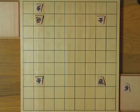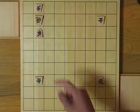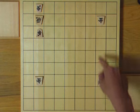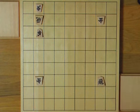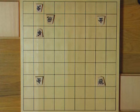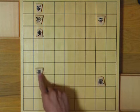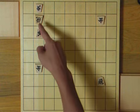Have you found it? Yes — defender removal. If the rook takes it, you can take this gold. If it escapes, you can take this gold. If white saves this gold, he loses the rook, of course.